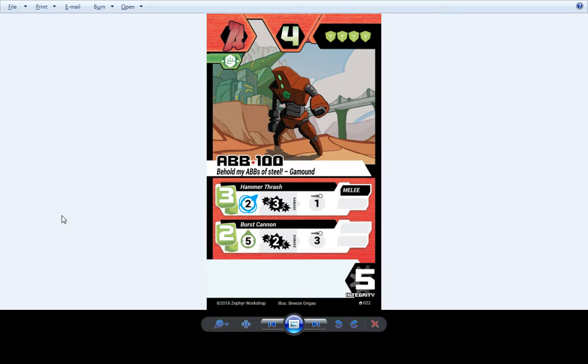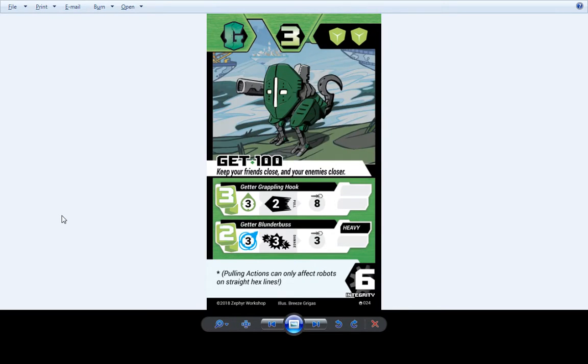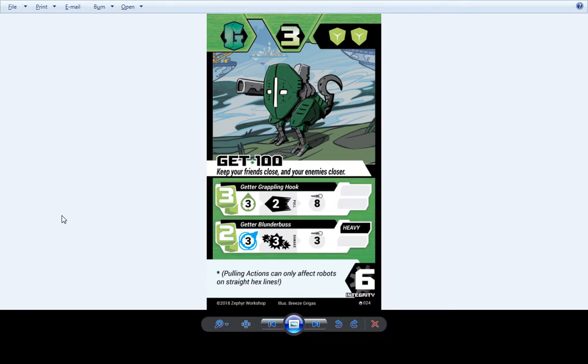AB 100 — perfect, never needed to be changed. He beats you up — that's all this robot's ever done. Go 100 also hasn't changed — pushes guys, beats you up with a mortar. Get 100 hasn't changed — pulls guys in, shoots you with a blunderbuss.